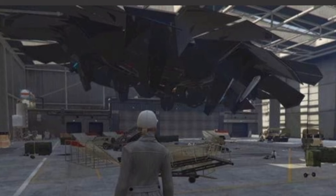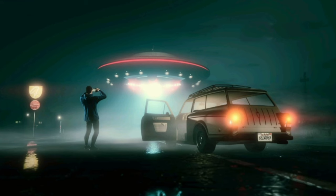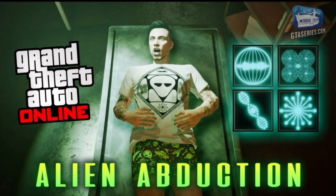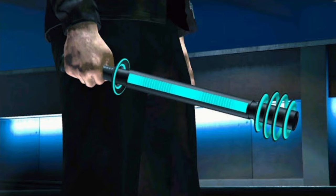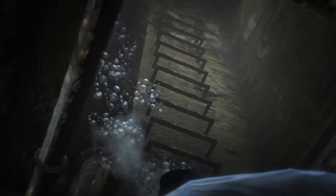There is also going to be a new limited time business battle, where Meriweather have recovered a crashed UFO for testing. Speaking of UFOs, the final stages of the UFO event is coming into the game. This is the chance where you can be abducted, and if you are not registered as a CEO or an MC Club president, you have a 50% chance of spawning inside a secret laboratory underneath Fort Zancudo. If you successfully escape, you will receive the shocker weapon. Hopefully I can get that to happen tonight and I'll do a video about it, so stay tuned.